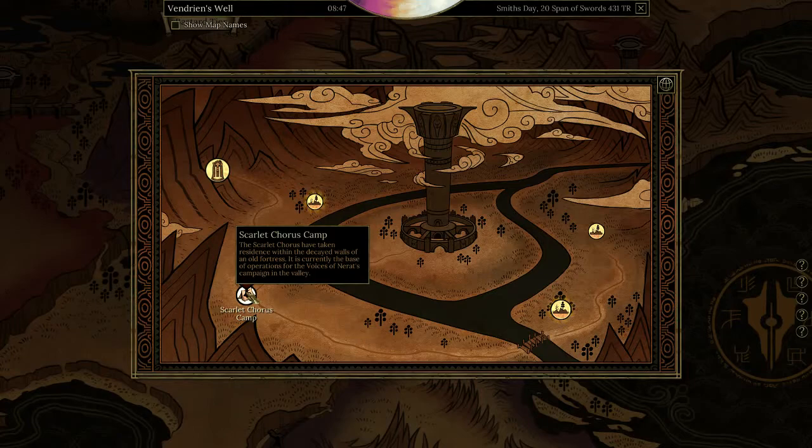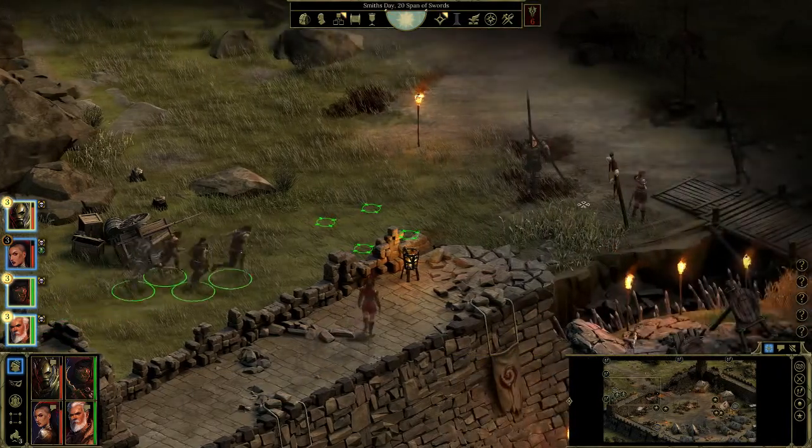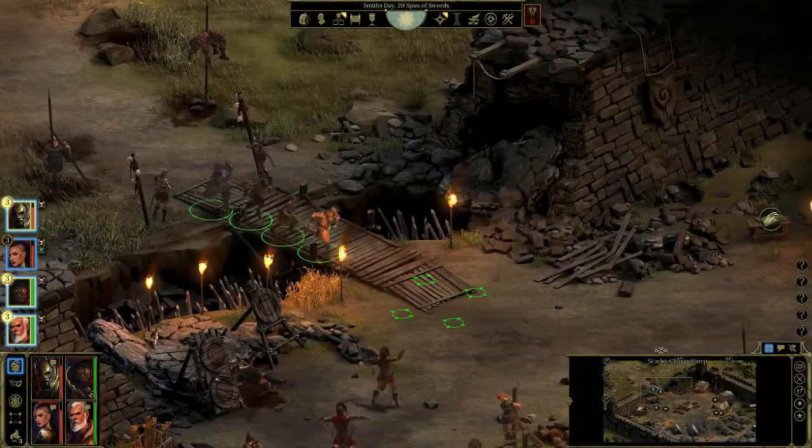For those two sigil locations, you need to go to the Scarlet Chorus Camp in Act One. I'm already there. The first one you need to find is the Illusion sigil — it's the easiest one to get.